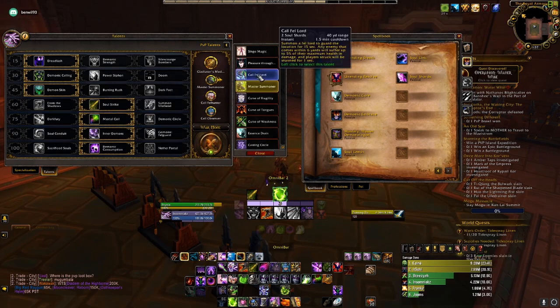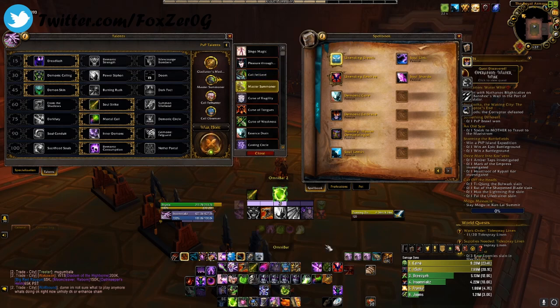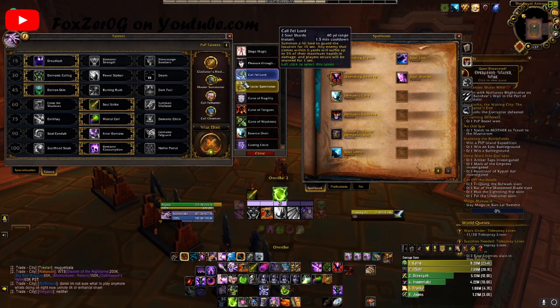Next one is Fell Lord — costs 2 Soul Shards, instant cast, every minute and a half. Call of the Fell Lord summons a Fell Lord to guard a location for 15 seconds. Any enemy that comes within 6 yards suffers 5% of their maximum health in damage, and players struck will be stunned for 1 second. This can be great when you're against double melee focusing you — drop it down on yourself, throw your Shadow Fury out as soon as it comes down to stun them for 3 seconds, and your Fell Lord just lays into them.